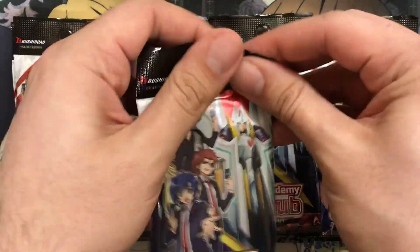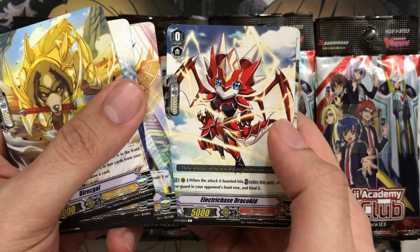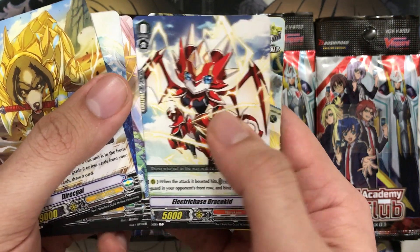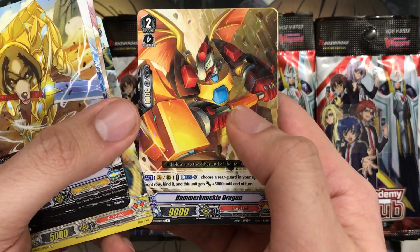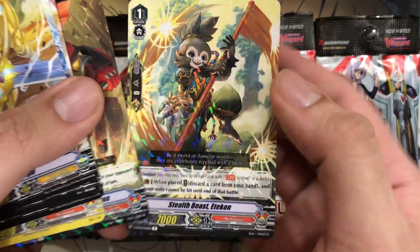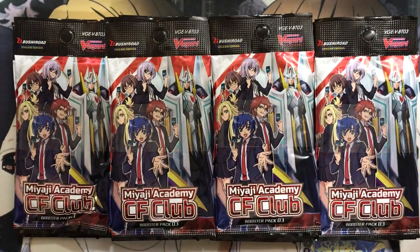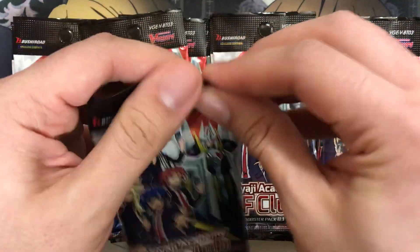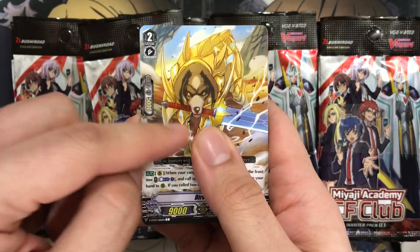Let's keep going. Last pack from this entry. Another Crescent Magus, Electra Chase Draco Kid — I thought it was the starter for Narukami but it is not. Stealth Beast Toby Hiko, remade that critical trigger as well. Hammer Knuckle Dragon for the rare. And Stealth Beast Etikon for the perfect guard for Nubatama — the rare. I'm going to get so many of those mixed up since we have two Dragon Empire clans.